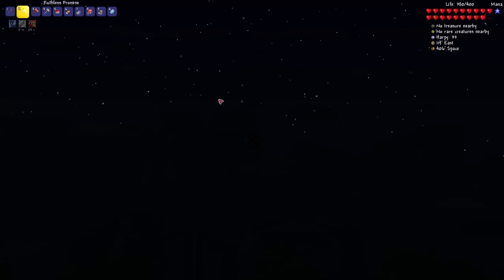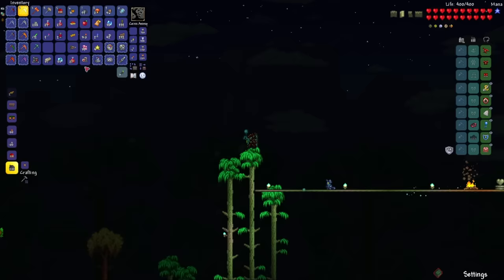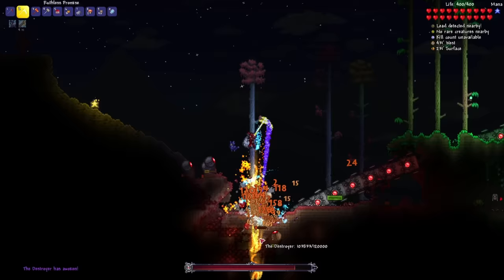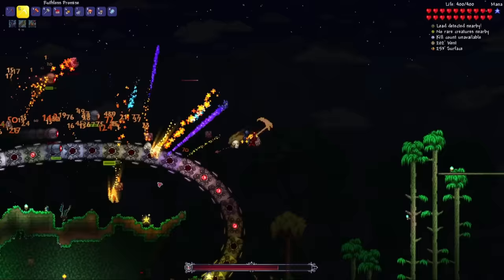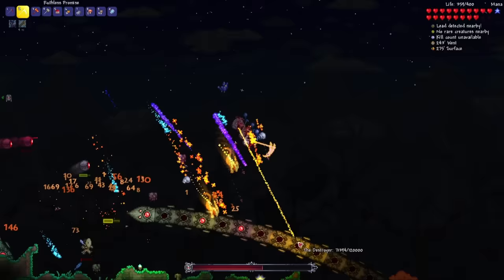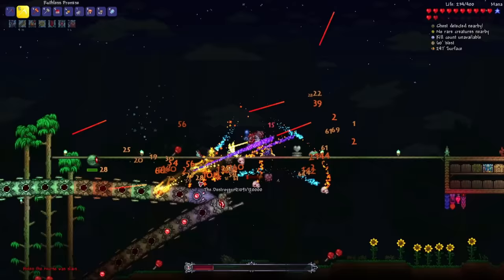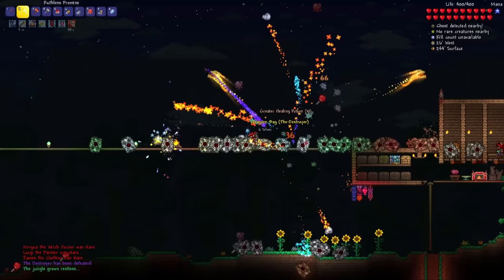I'm pretty sure it's only about halfway through the night, so I'm just going to summon the Destroyer and try to beat it before morning comes. Here we go — three, two, one. Oh my god, that damage — right where it all clumps up. The projectile from The Promise does pass through the boss, so that's good. 25% health now — all my probes are dying, that's not good. And that's it — all the mechanical bosses are done.